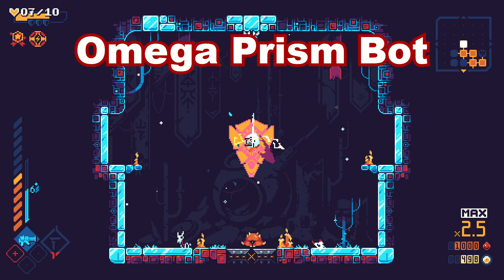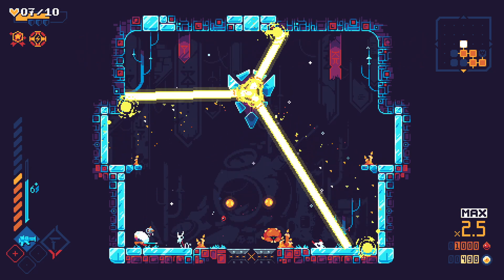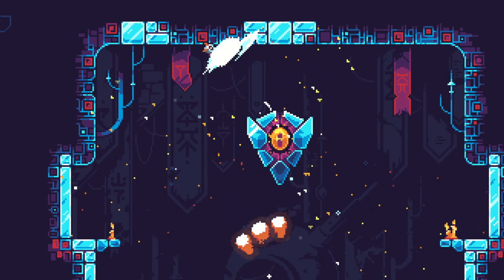The Omega Prism Bot forces you to float around to survive the spinning laser attack. Keep slashing to slow down your descent, and use dashes to reposition.